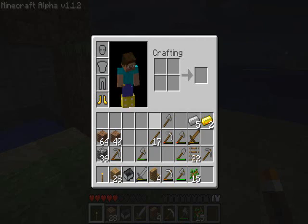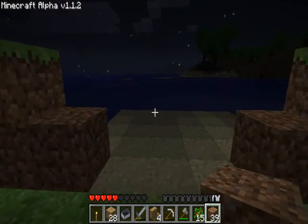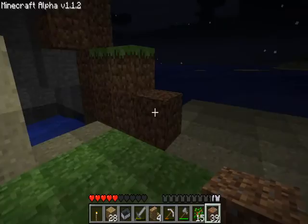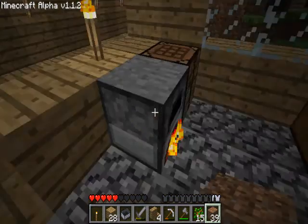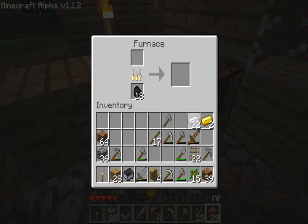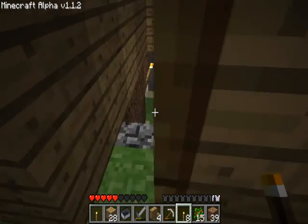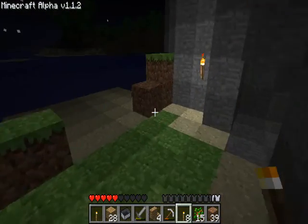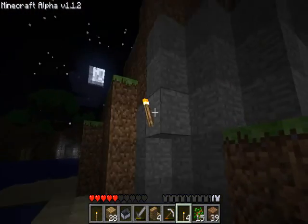Put up more dirt on this side. There we go. More torches — I do not have any coal. Where is my coal? It is over here. And more torches — eight of them. That should be enough. I'm not planning on putting any more than that over here. Maybe one over there and one over there.